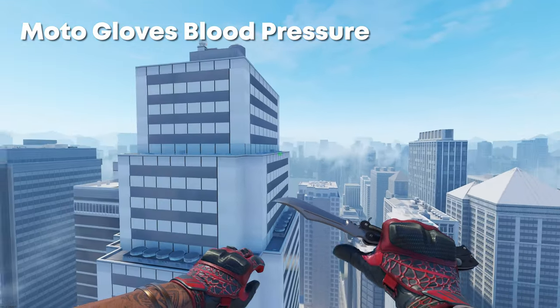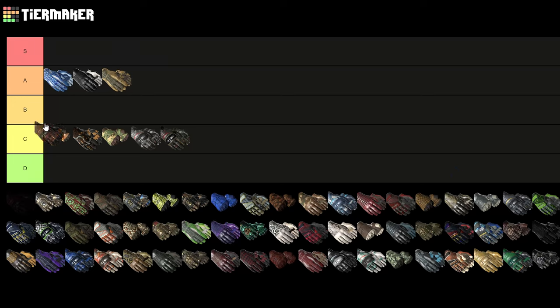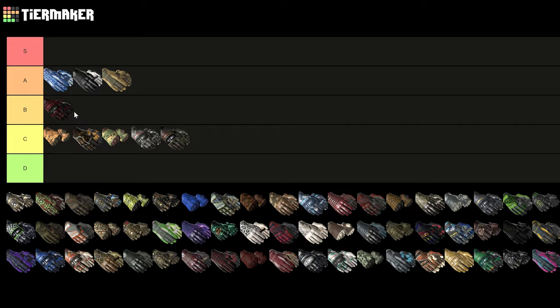Next up we have the Moto Gloves Blood Pressure, and on CS2 I really like the red color on these. For me, I'll put them as a solid B tier pair of gloves.